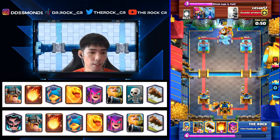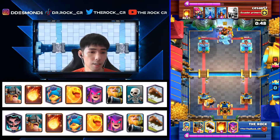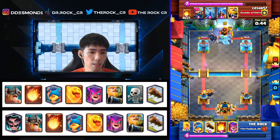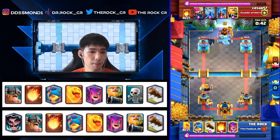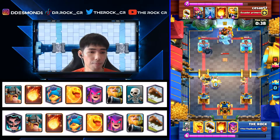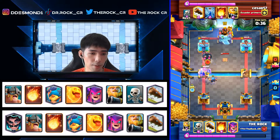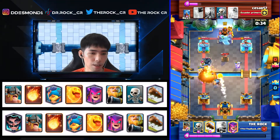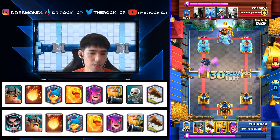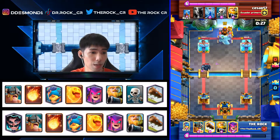He goes with his Pekka and we go with eBabs again. This time we decide on a split push because going the same lane is getting no damage on his tower — probably just fall damage with the lock and all that. Fireball comes in, we go with our own Fireball to try to remove the Tesla but no luck. This is when things might get a bit scary — I wouldn't know he's running Royal Giant yet.